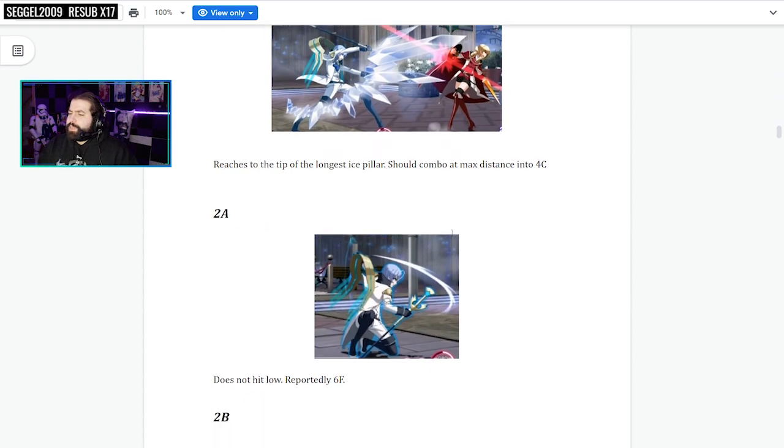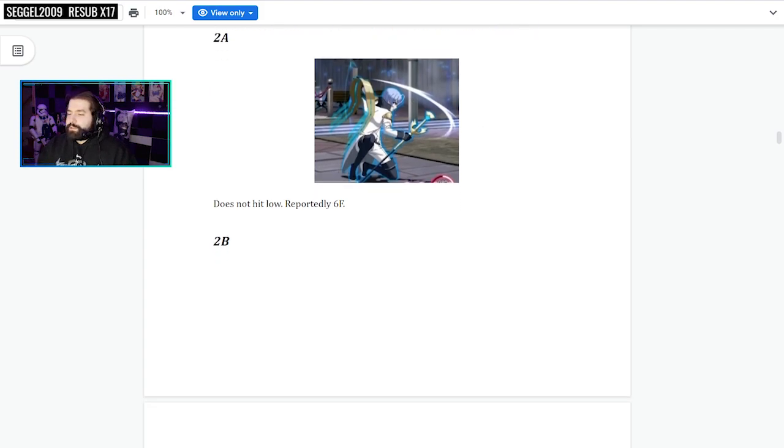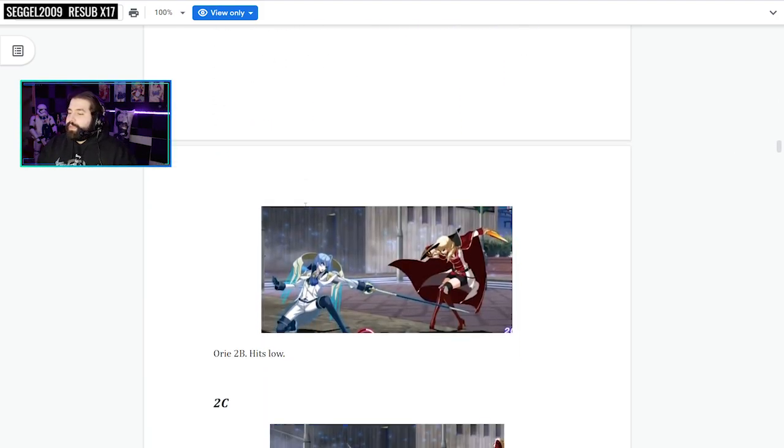2A does not hit low — reportedly 6 frames, which is unfortunate. 2B hits low — it's like Aura's 2B but better, and probably a lot longer. Aura's 2B is not a low, so the fact that Londrakia's 2B hits low is nuts. 2B is crazy.